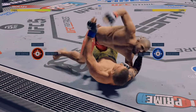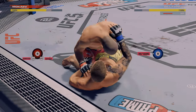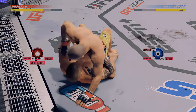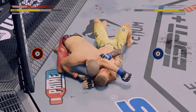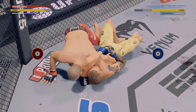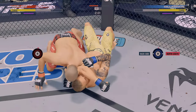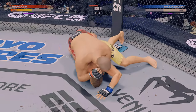Looking at his punch speed, it's a 92 — not at the higher end of the weight class, but enough to function. His punch power is 90, accuracy 89, blocking 92, head movement 90, footwork 91, switch stance 80, takedown defense 94, kick power 92, and kick speed 93.